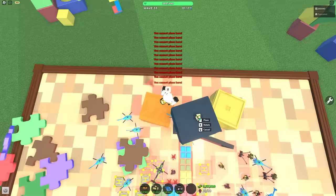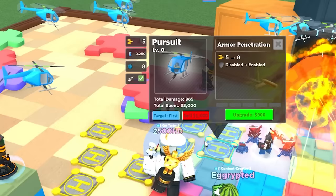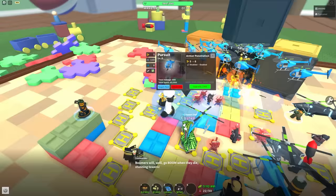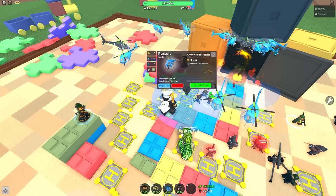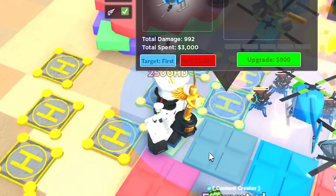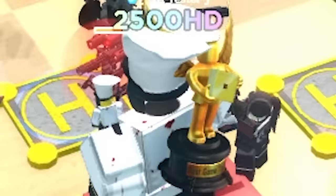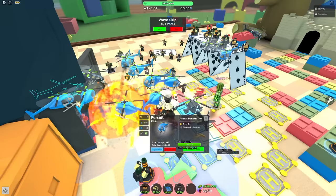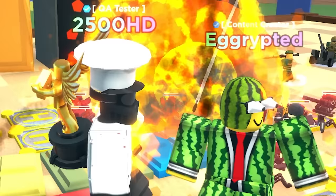Cliff towers are so moronic to place on. Pursuit no longer has hidden detection — what the hell? They removed stealth detection from Pursuit. Why? Who asked for this? Who thought 'you know, I think Pursuit sucks because of the stealth detection, we should really remove it'? That makes no sense.